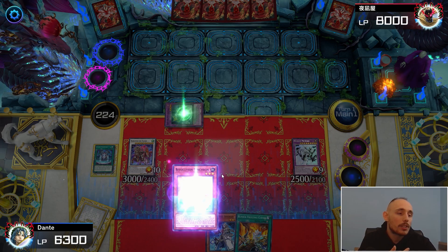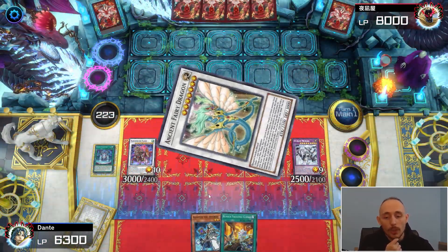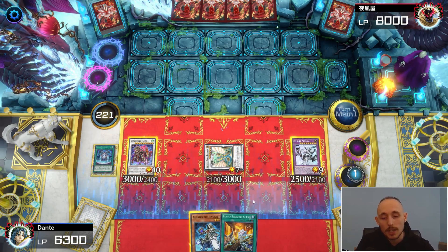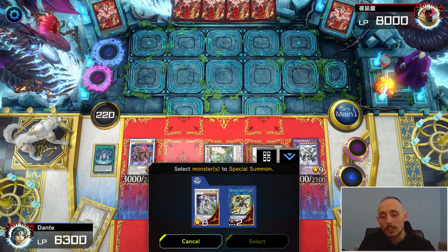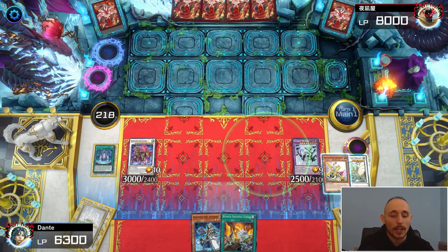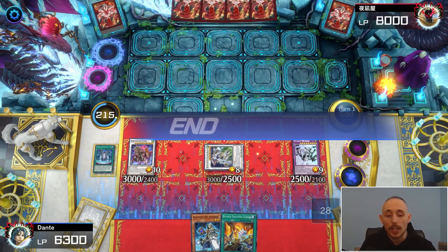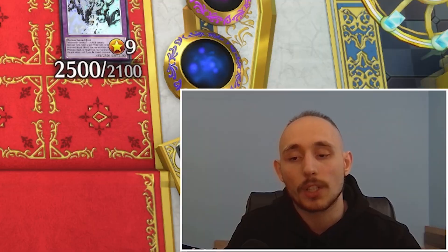Now let's activate Runick Destruction and special summon Giry as well, giving me more plays. We can still get to Crystal Wing — normally I go for Clear Wing plus Slumber into Borreload Savage Fleur, but since we already have that, let's just grab Revolution Synchron as a level 1 body, send to graveyard with Destruction, and summon Crystal Wing without using any other Ancient Fairy Dragon effects.